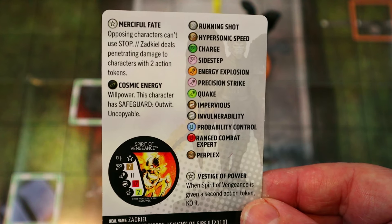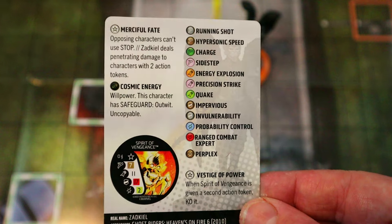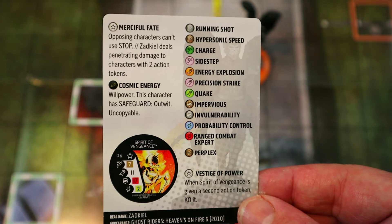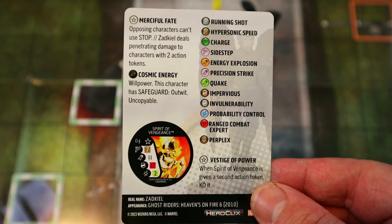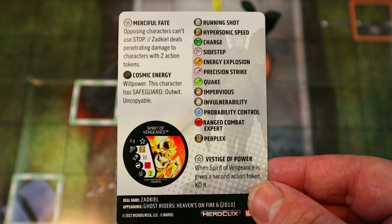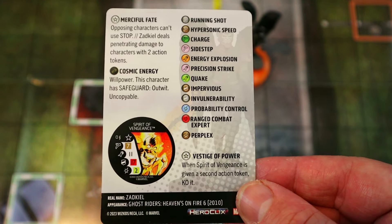He has a trait that says opposing characters can't use Stop — that is honestly one of the best things about this character. That one trait is just so powerful against certain characters. He also deals penetrating damage to characters with two action tokens, so whenever you catch your opponent with two action tokens you can get through their reducers.